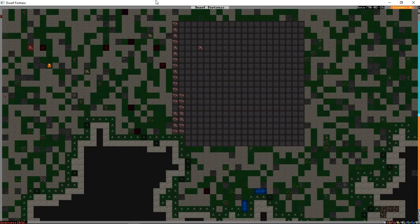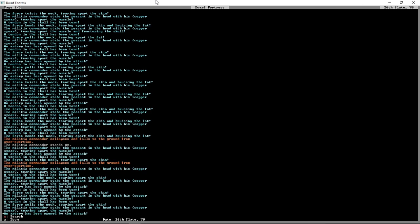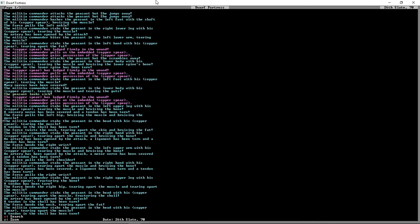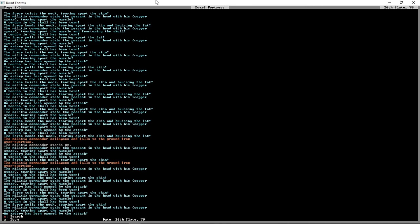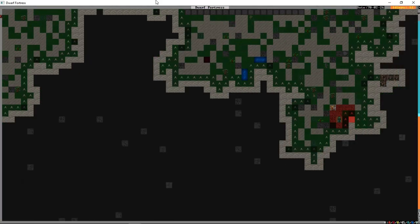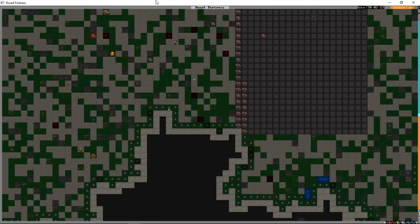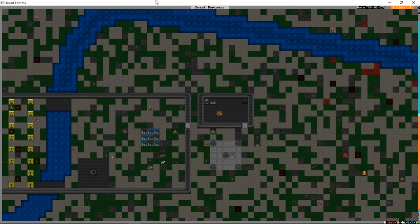She's throwing herself in the river — we're still fighting. You can see here in R for reports our militia commander is doing a bunch of stabbing — stabbing the peasant in the head with his copper spear, tearing apart the muscle, twisting the neck, tearing apart the skin. Death is all around us. And then yeah, that was the death of them. Our militia commander was not killed and was not hurt — that's about as good as that situation could have gone.